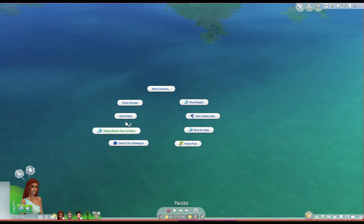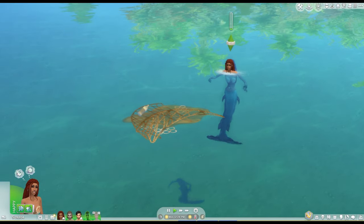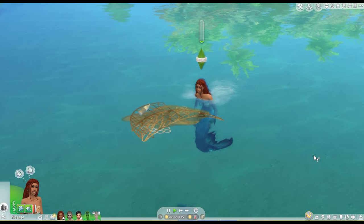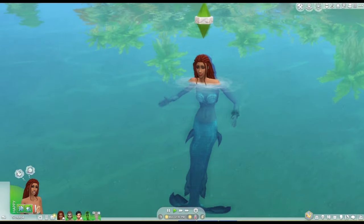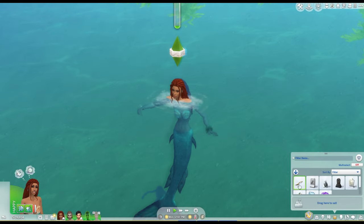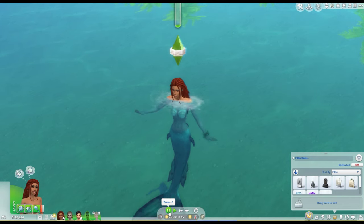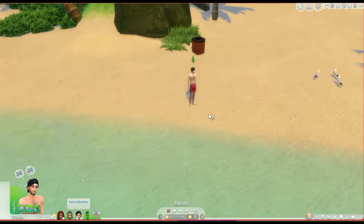Now we're going to bring Maya out here. You might be familiar with these piles of floating junk out in the ocean. Before you could just clean them up, but mermaids now can actually search for human stuff. They will swim up and start digging through this trash to see what they can find. And she has found a dinglehopper. With all of these human collectibles they can find, they all have different interactions — like brushing your hair with the dinglehopper, or a candelabra you can place on a surface and light like a regular candle. They're all decorative but have special interactions.